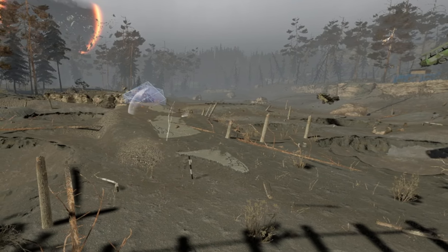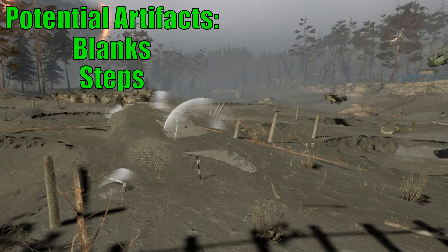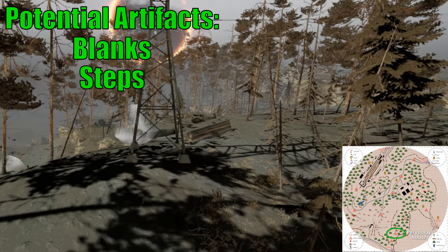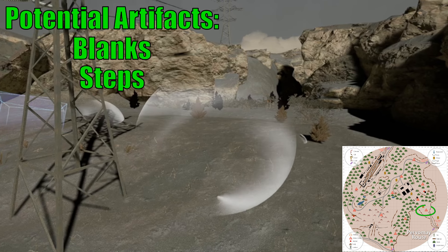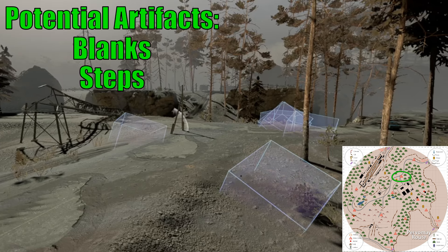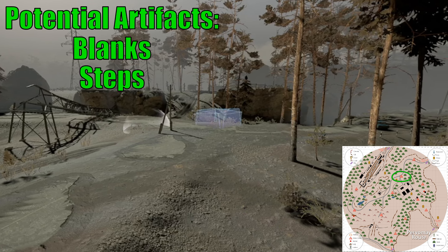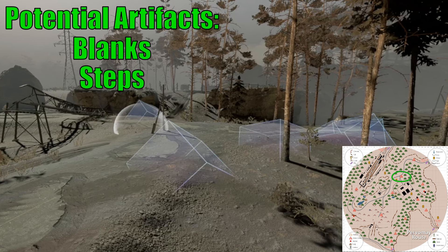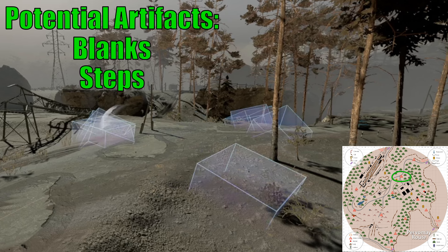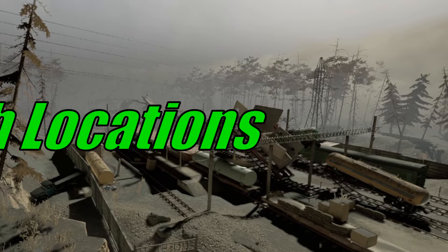Now we're going to look at minor anomaly fields, which are more generic locations and all have the same artifacts based on regen. For Purvomay, you can only get Blanks and Steps artifacts. There are four in total: one in the No Man's Land just north of the blockpost, one on top of the hill north of the Vano entrance, one just outside the entrance of Pobeta Factory, and one at the intersection just northwest of the Motor Depot. All of these are a mix of distortion and reflector anomalies. Even though the artifacts aren't great, you can get six of them in total in a single Tide, netting you between 1200 to 1600.